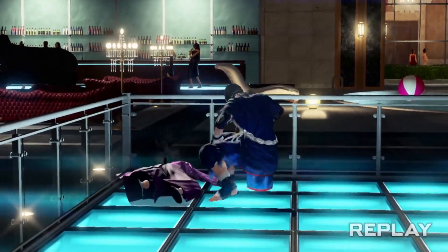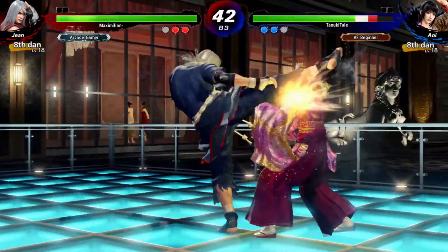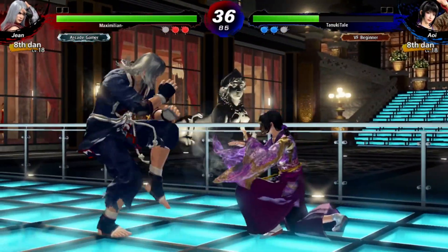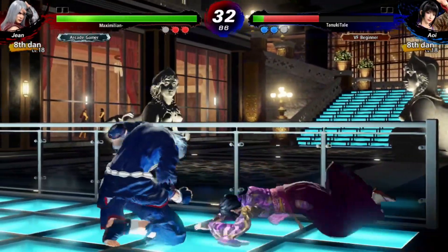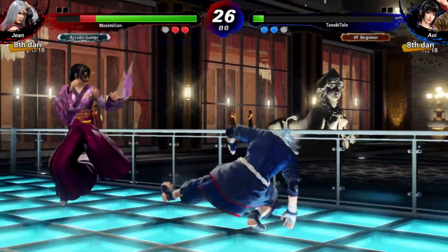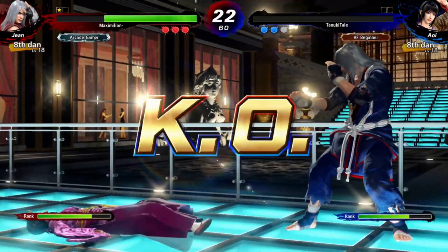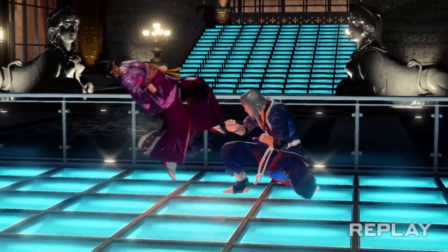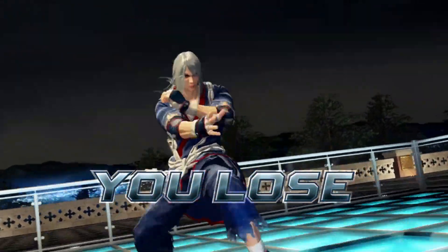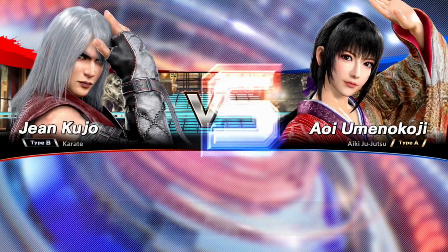Jean does so much damage. Should have done a wake-up attack there. Got the sweep — go for the ground grab to reposition myself. I think I should have pressured a bit harder there, considering I had him in the corner. But I know a lot of his moves would out-prioritize and out-range mine, so most of the time I've been defaulting to just baiting for whiffs. But in that case, I think I should have pressured him harder.